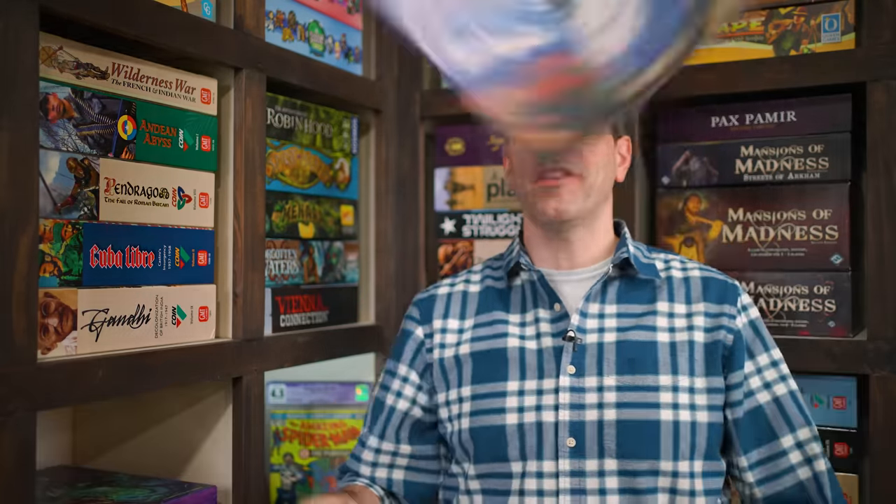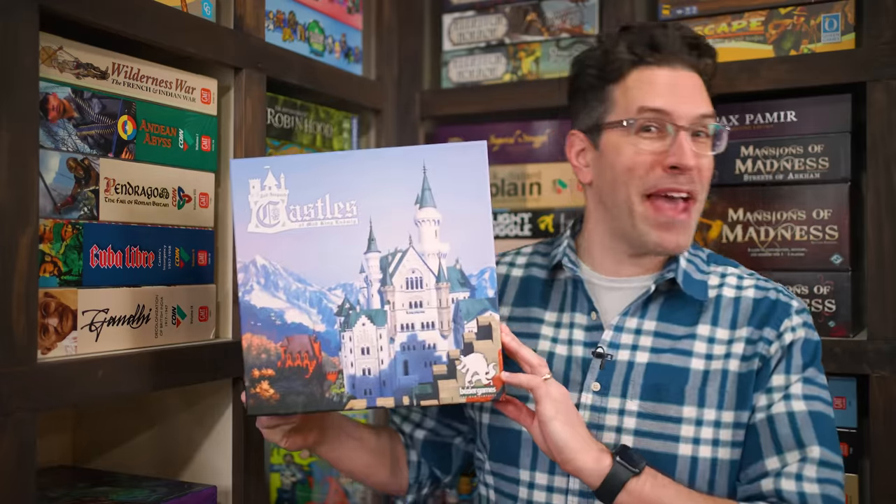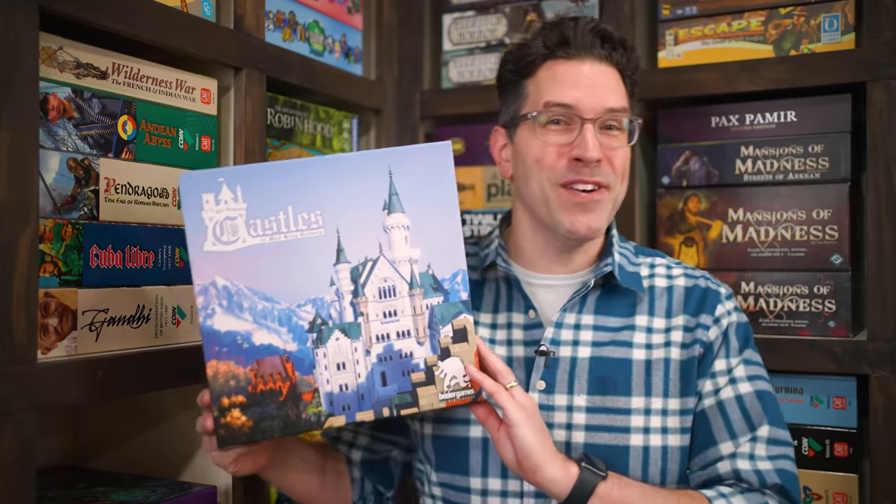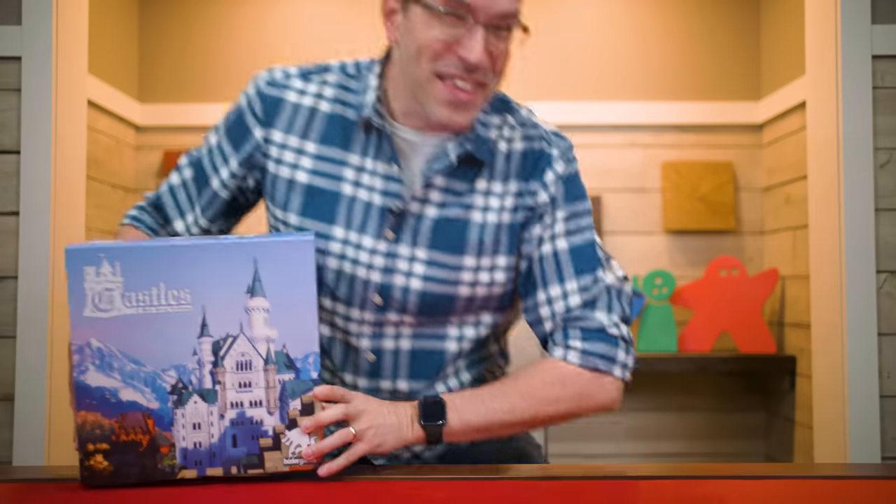Hi and welcome to Watch It Played. My name is Rodney Smith and in this video we're going to learn the one to four player game Castles of Mad King Ludwig, designed by Ted Alsbach and published by Bézier Games who helped sponsor this video. The king has hired you and the other players to each construct a castle, but anticipating his changing whims is no easy task, and you may even find yourself questioning your own design decisions as you're forced to make tough choices about what rooms to build and how to pay for them.